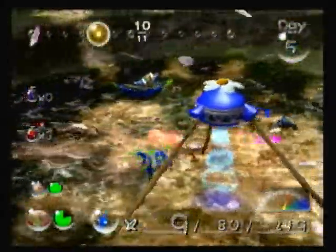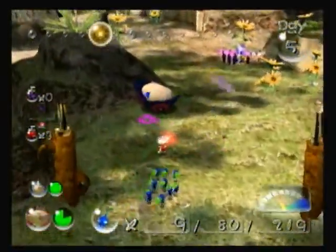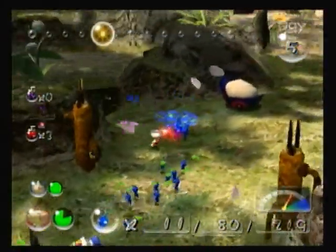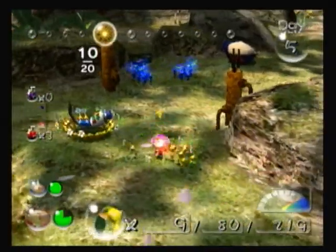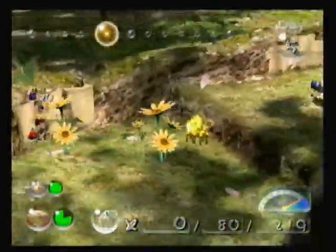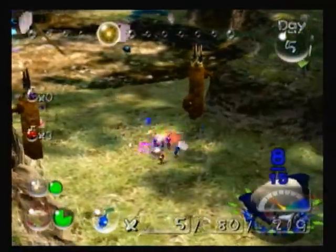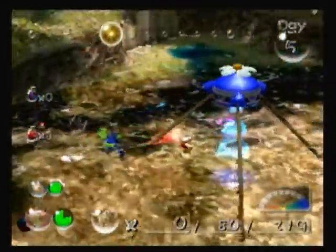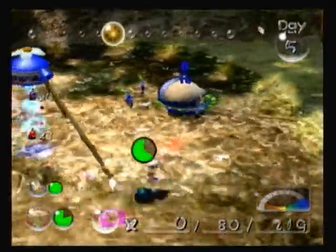I'm not really going to worry about these enemies here — they're Wog Poles, an annoying enemy. They can't kill your Pikmin. They were in the first game too — they're the smaller versions of Wallywogs, basically the tadpole version of frogs. Nothing interesting about them. They can't kill your Pikmin; they just swim around the water and be annoying, and sometimes the Pikmin like to randomly go after them.